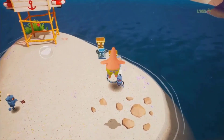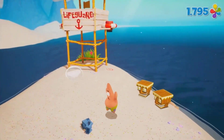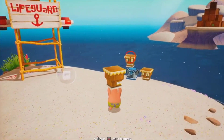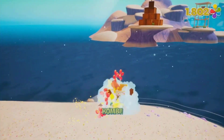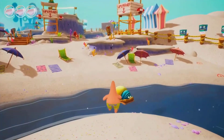Now that we're in Goo Lagoon, I'd like to point out a little glitch I saw: when Patrick was throwing the first tiki to the other tikis, he did this kind of Michael Jackson-type throw. I don't know what that was — it just looked kind of wacky. I think that's probably a little movement glitch that they need to fix.